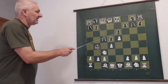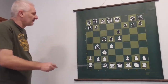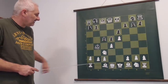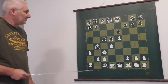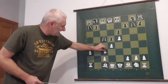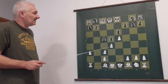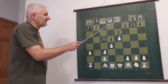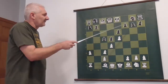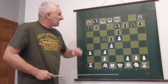We gave up the center by playing e6 and d5, but now we are attacking. Usually black attacks on the queenside, this side of the board. White will play a3, which is the best move. After black takes the knight, pawn takes knight, pawn takes bishop. Black has two options: knight to e7, or queen to c7 if we want to sacrifice a pawn, which I will show you later.